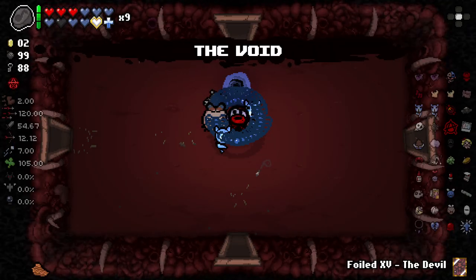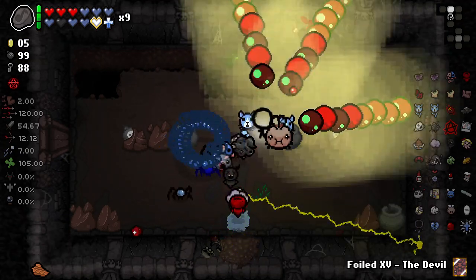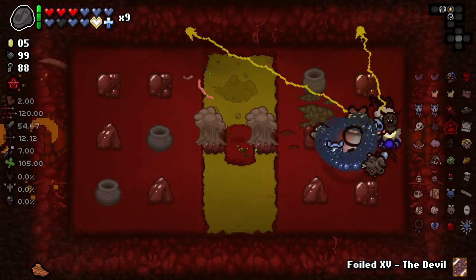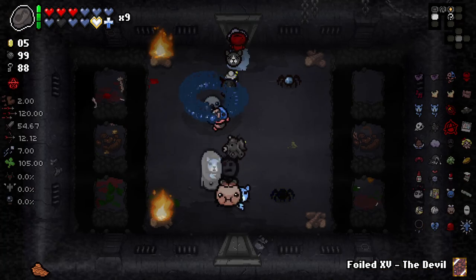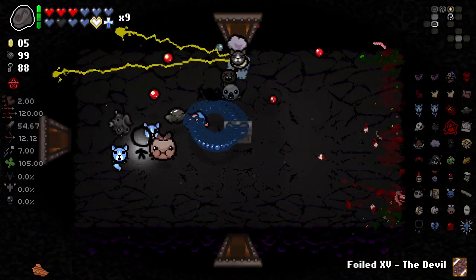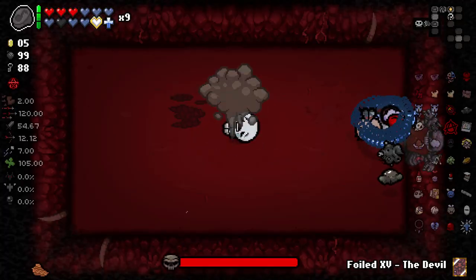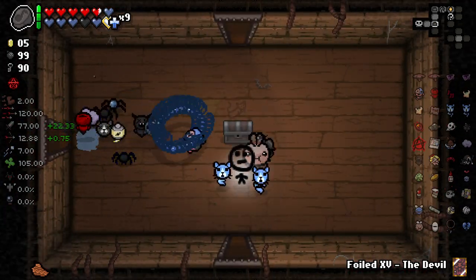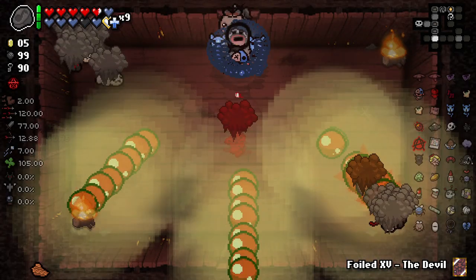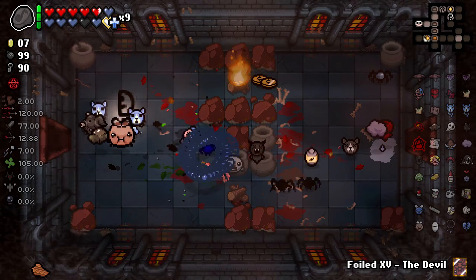Straight to our secret room here. Nice. We might be able to kill Delirium on this run — we've got some good stuff going on. Void with Anarchy is pretty fun — there's a lot of randomized enemies here. We'll see when we end up getting the boss — could be early, could be late. First off, we got Isaac. We got Fat Odd Mushroom from him — nice — and we get doubled Fat Odd Mushroom as well. That gives us a little bit of extra damage — just 22 plus. That's kind of nice, that's the sort of damage we need.